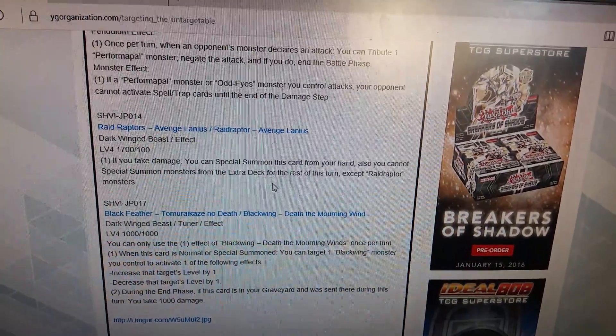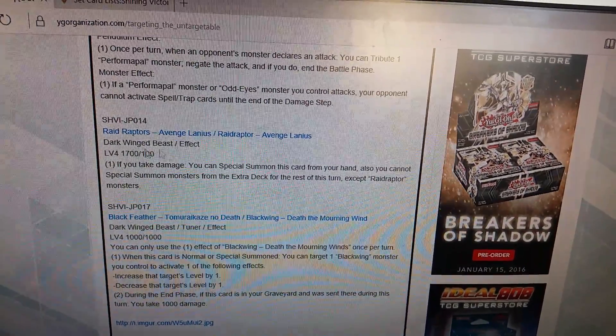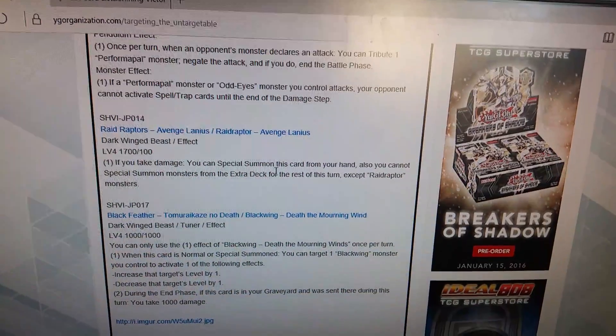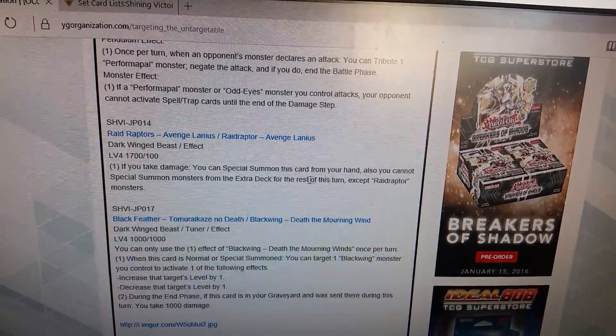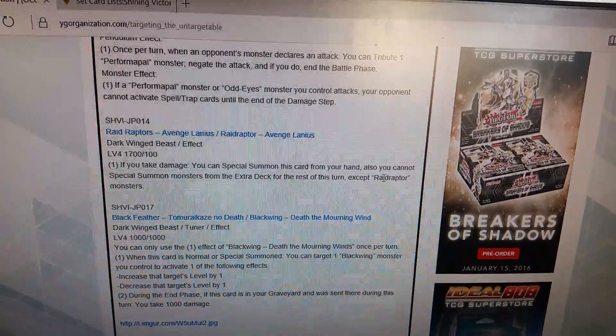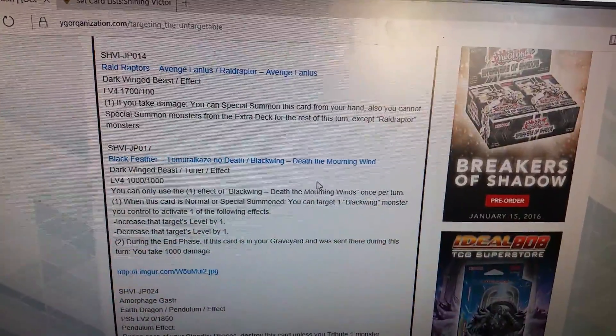Raid Raptor Avenge Helenius — dark, winged beast, level 4, 1700 attack. When you take damage, you can special summon this card from your hand. You also cannot special summon monsters from the extra deck for the rest of the turn except Raid Raptors — but that doesn't really matter because everything you run in the extra deck is Raid Raptors anyway.